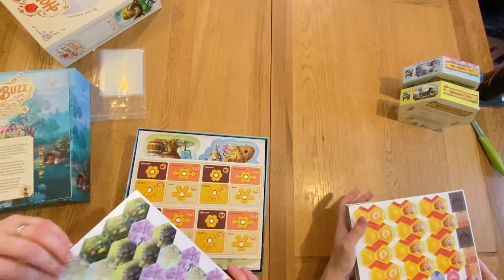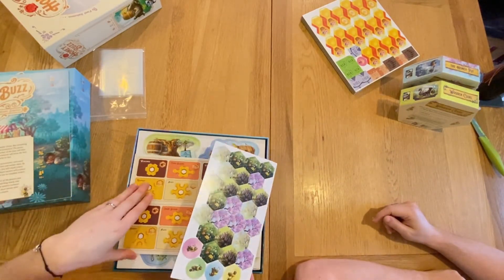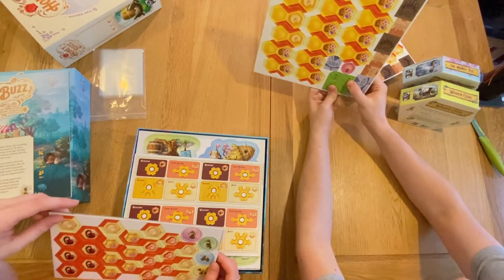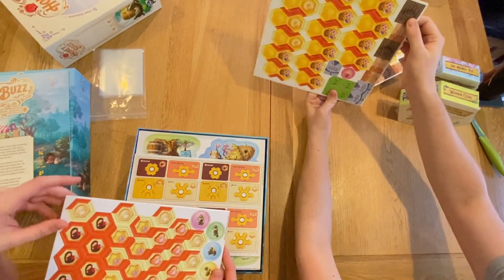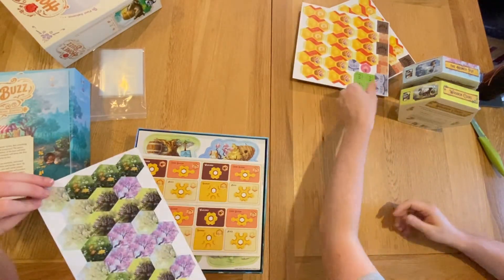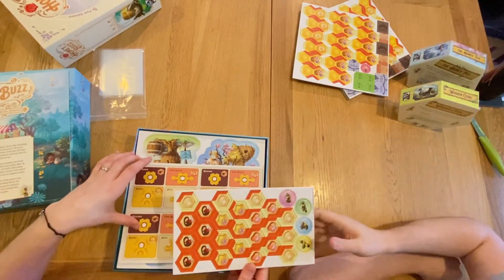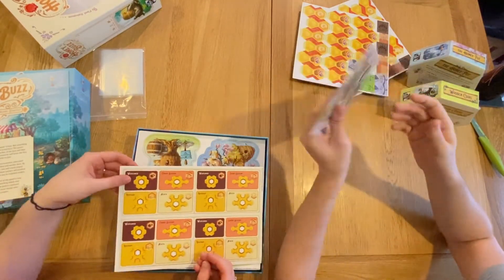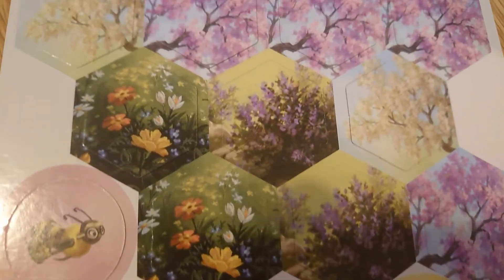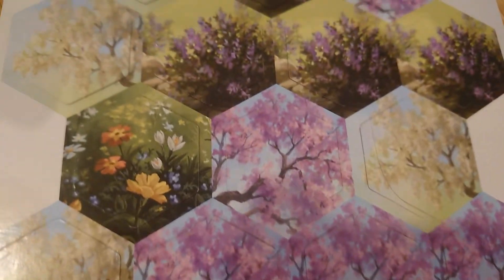They check which components are replaced by the wooden coins — the cardboard money coins appear to be what the wooden coins will replace. Some extra things are also in the bag. They start going through the main box, finding cards that appear to show different types of pollen based on the plant imagery on the back.